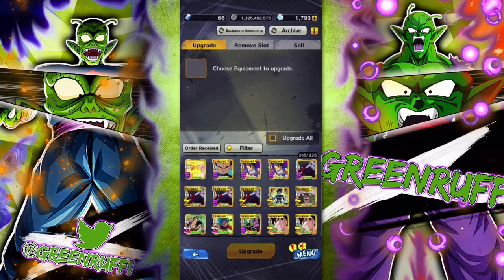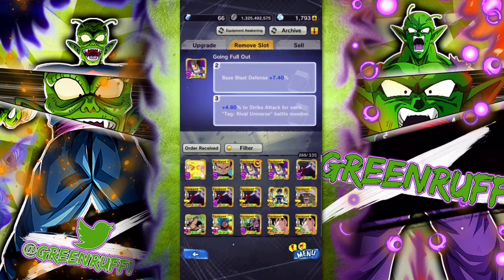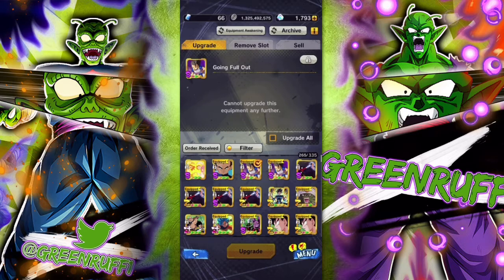If you can get a red, that's the best, but if not, settle for gold. Now the reason the first slot is so important is that when you try to re-roll a slot using the remove slot feature, it only shows slot two and slot three — you cannot re-roll the first slot. So getting the first slot to gold or red is essential for a higher chance at Z, Z+, or S.